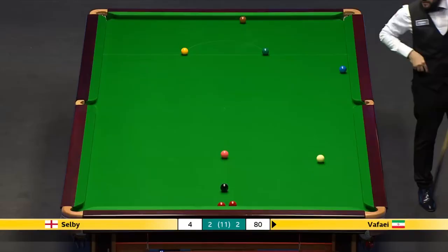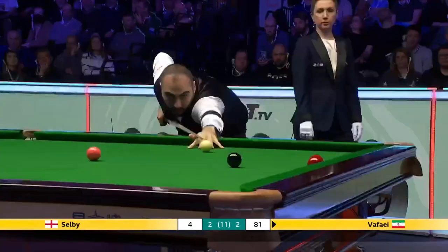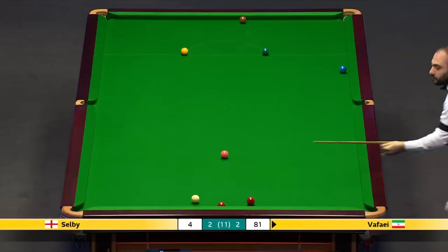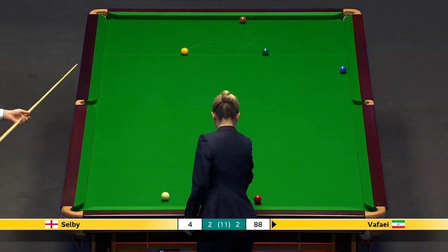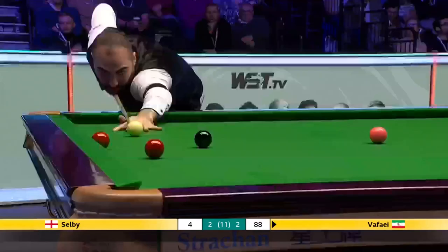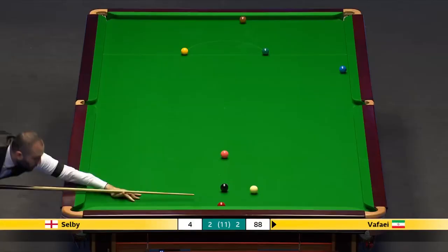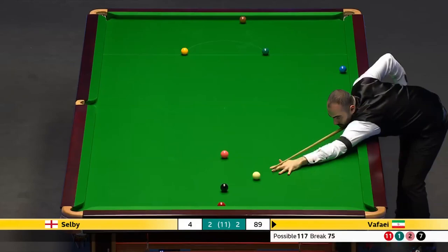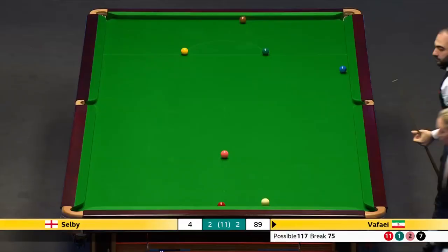He's got a lovely angle here on the black — he can disturb the two reds. Very nicely played. This will really please him just as much as a century break, because it's been wonderful. He's had to work hard for it. He's played some wonderful little cannons and really good position with the cue ball. And he still has a chance of making another century. He needs this red to go in — it's difficult.